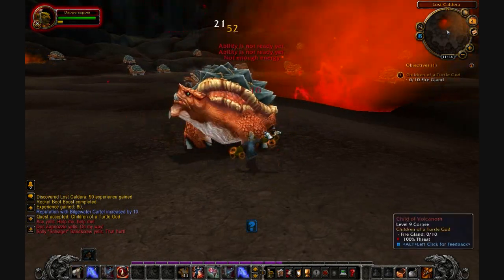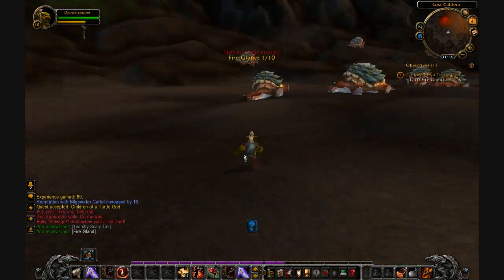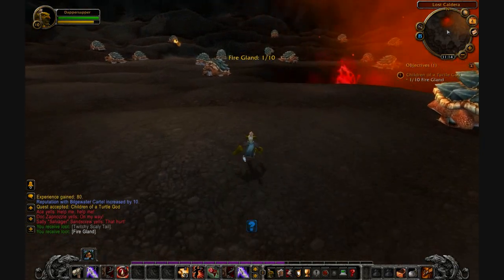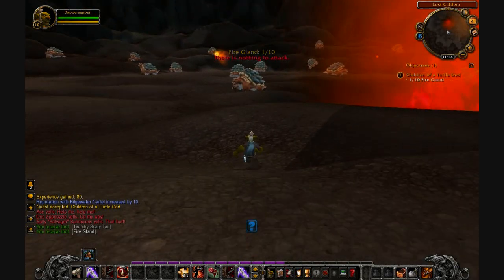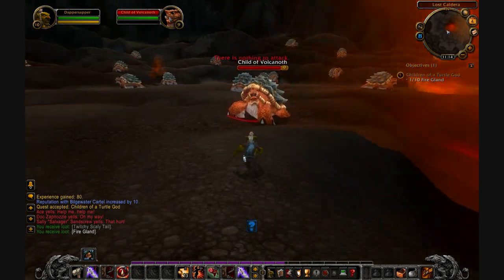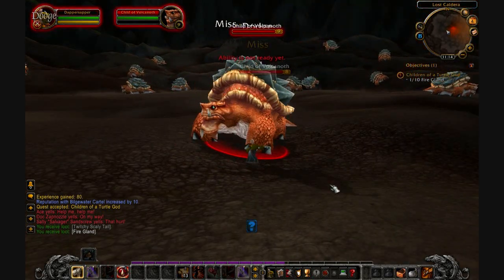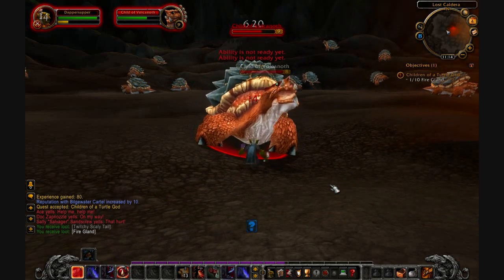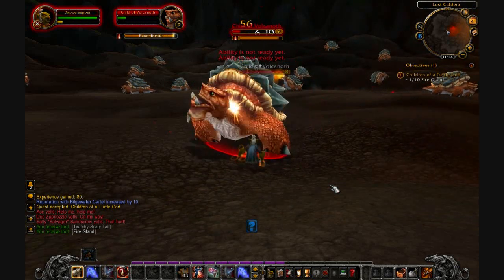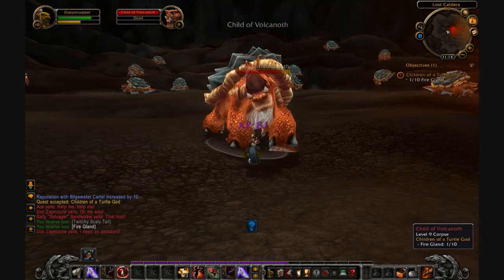So I'm gonna finish killing this guy off here. There's a fire gland — one of ten. Basically, I need to run around and kill these guys. Lava exploding over there. Nothing says island life like giant turtles near the center of a volcano. There's another one dead, another fire gland.